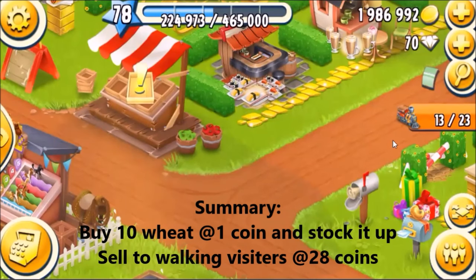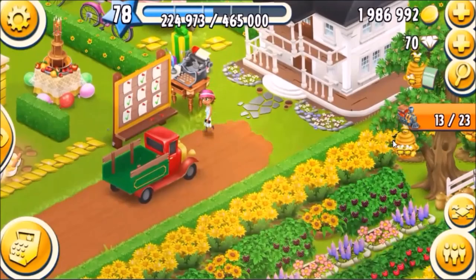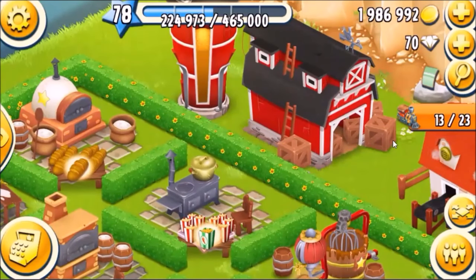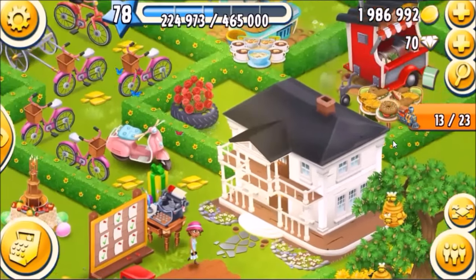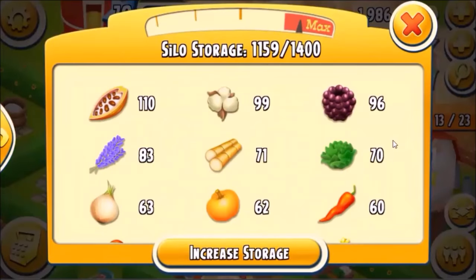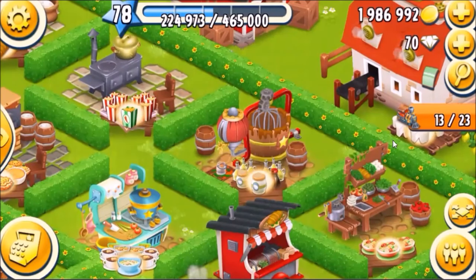So to summarize the tip: you can earn coins just by stocking up the wheat. Keep it as much as possible in your silo — I know there's a limitation, but stock up as much as you can. Once you have a really good stock, visitors will come and ask for wheat since it's the maximum item in the silo. Stock it up, sell it, and enjoy. Thank you!